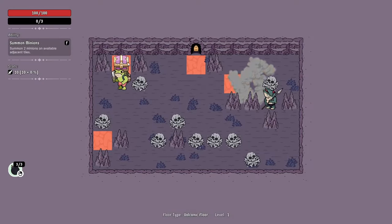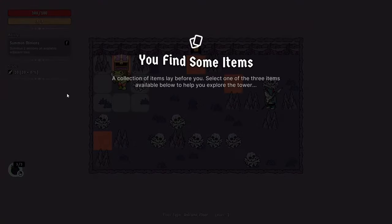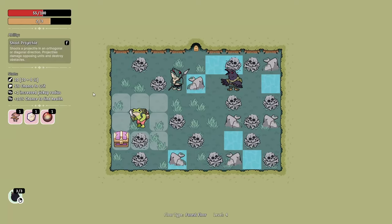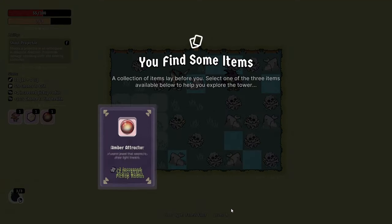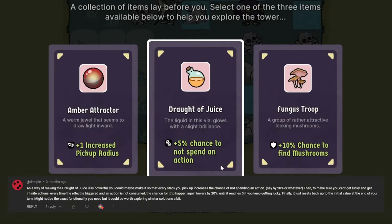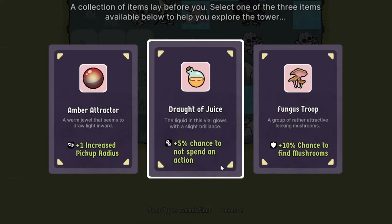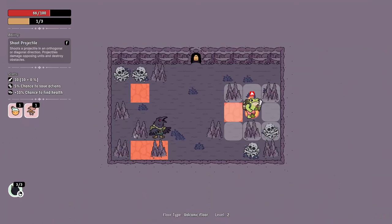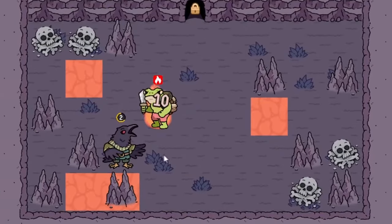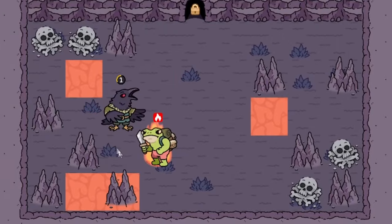Now that the enemy abilities are compatible with the player, the next obvious step would be to give the player a way to find these abilities — but instead I started procrastinating and decided to work on some items. The first is actually a change to an existing item: in order to better balance the Draft of Juice, I've changed its effect from granting an extra total action to increasing the chance of not spending an action. Now if the player is exceptionally lucky, they could chain together multiple bonus actions, which feels a lot better than what it originally did.